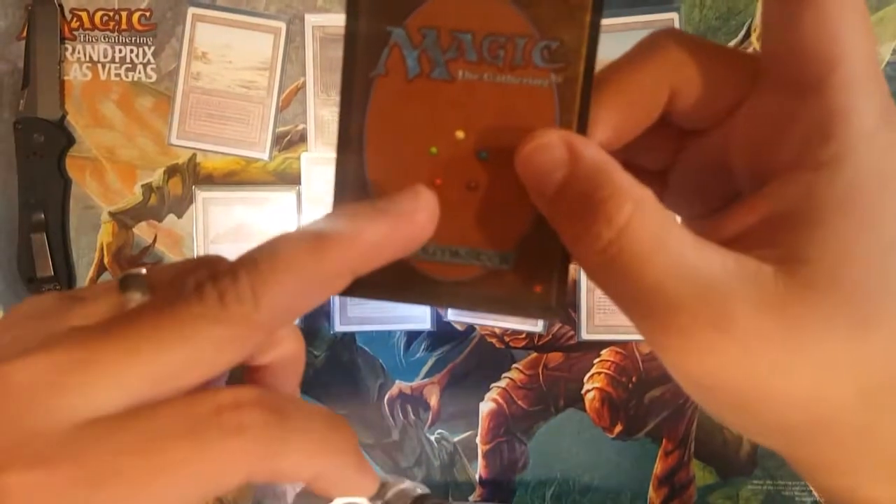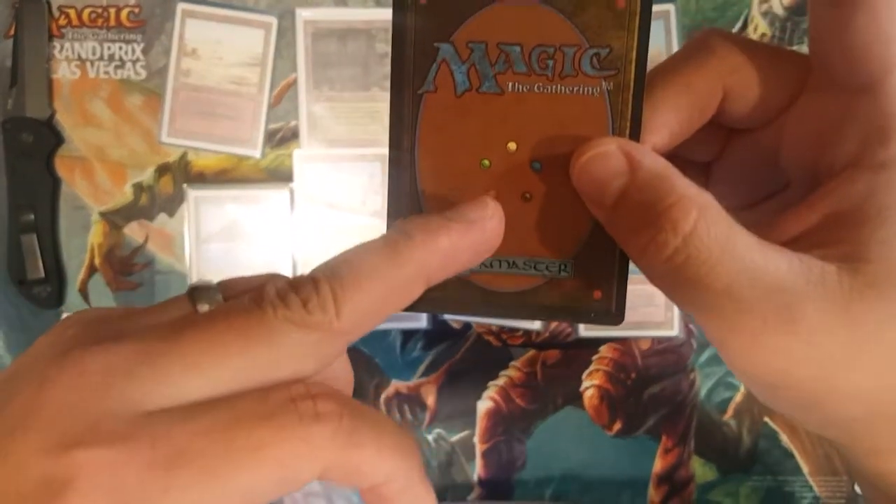Now we're looking for — interesting. Yeah, it's got the marks! We can also check the back side here. For those of you that don't know, that green mana symbol has got a certain type of marking.